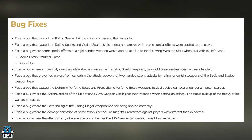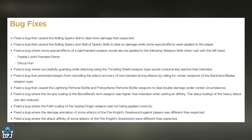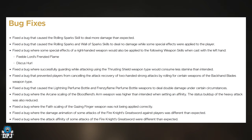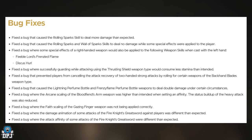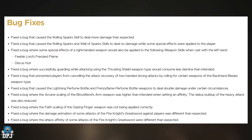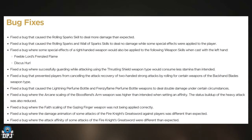People are going to have to look elsewhere for their builds now — which is something I enjoy doing anyway, build crafting. Fixed a bug where the arcane scaling of the Blood Fiend's Arm weapon was higher than intended when setting an affinity. The status build-up of heavy attacks was also reduced — that's basically the bleed build-up. The bleed affinity with this weapon was stupidly powerful; at level 25 the weapon could go up to like 223 bleed build-up. I made a build around this — no doubt that's been nerfed too.